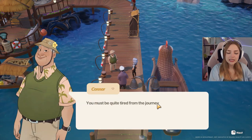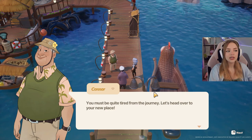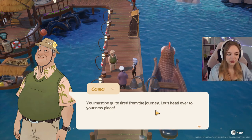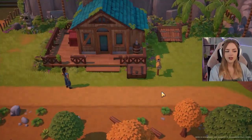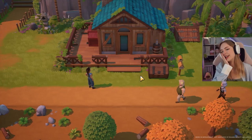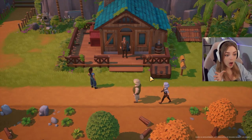So our parents have lived here before and we grew up here. You must be quite tired from the journey — let's head over to your new place. This is so cute, I love my little house. Look at it — it's all ours.